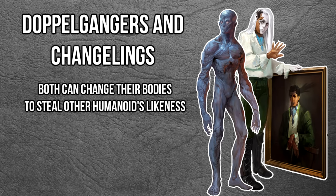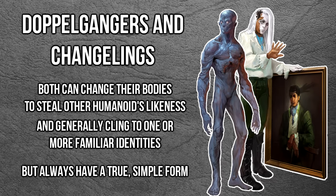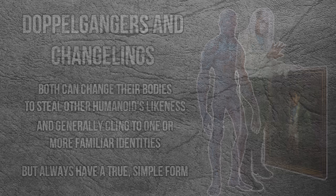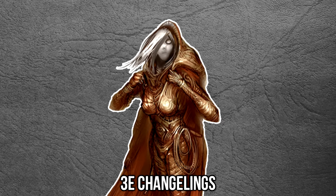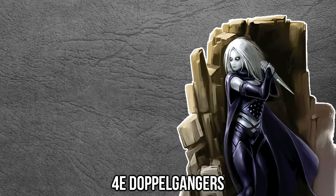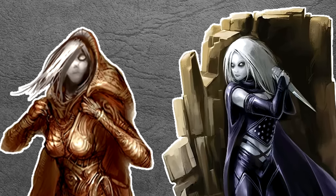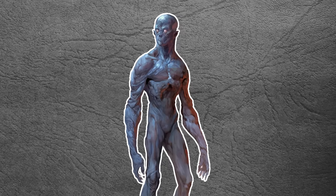Both of these natural shapeshifters and face stealers have one or more fake identities and one original form. For changelings, their original design was a featureless androgynous humanoid with white hair. Then they became troll dolls, and now they look like Apple's next project. Doppelgangers went from being caught blowing ghosts, to grandpa on a computer at 3am, to martians, to... Wait a minute. That's the same lady. That's the same lady from one edition before. And now they're wrinkly leather bag people.